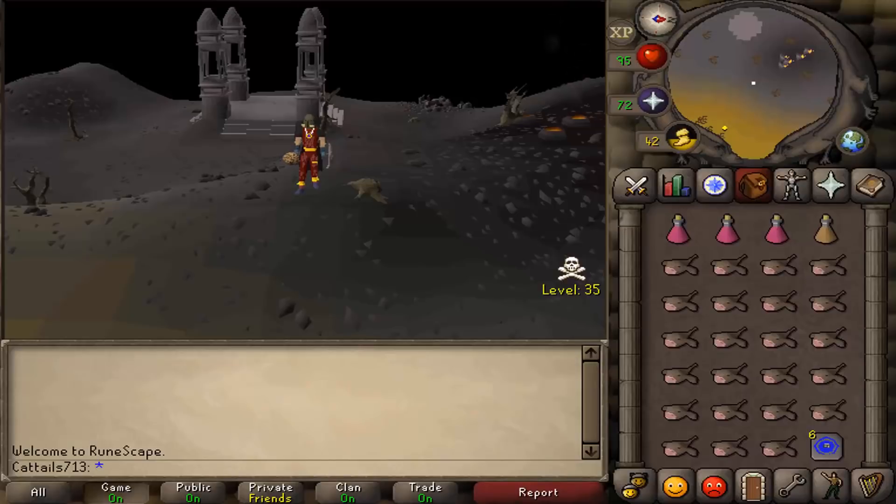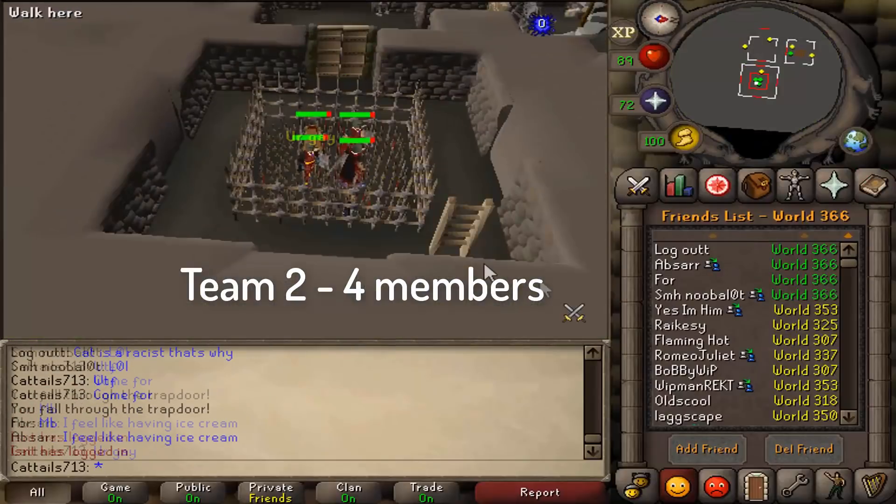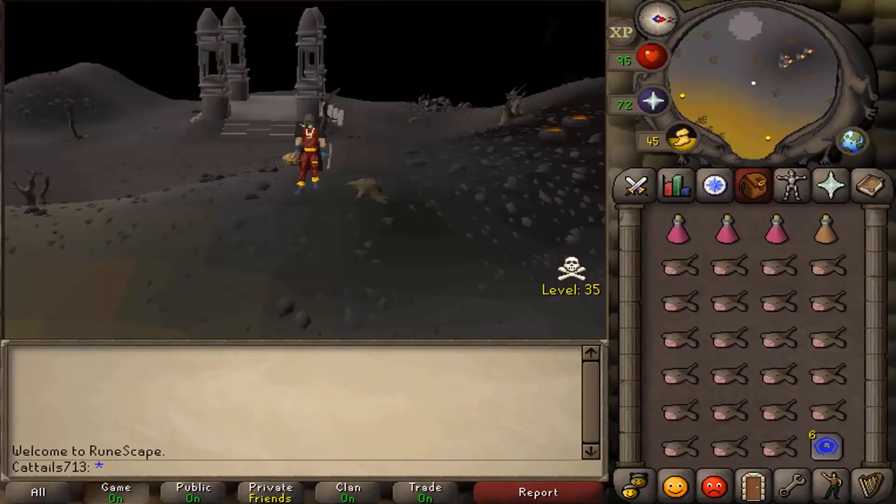What's going on guys, it's your boy kathos713. In this video I came up with a pretty cool idea to get everyone to come out and play this PK mini-game. The way you play this mini-game: there's two teams — one guy is a tribrid, and four teammates wearing signed tank gear.